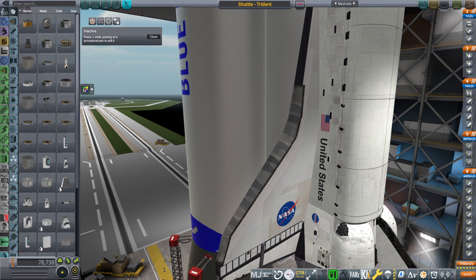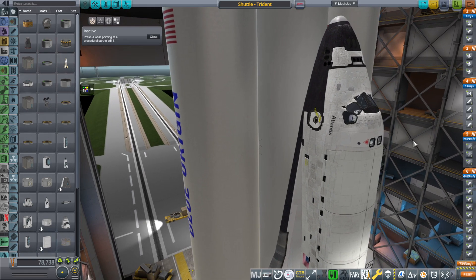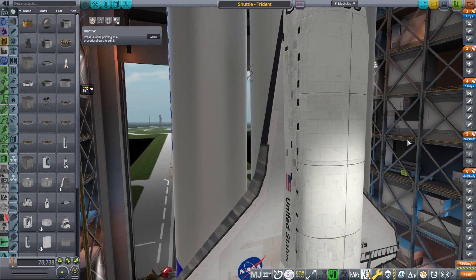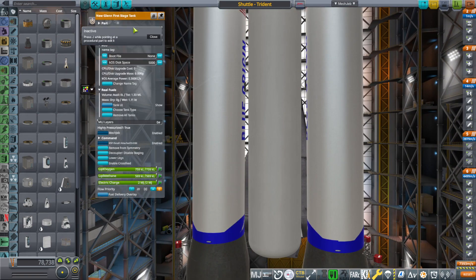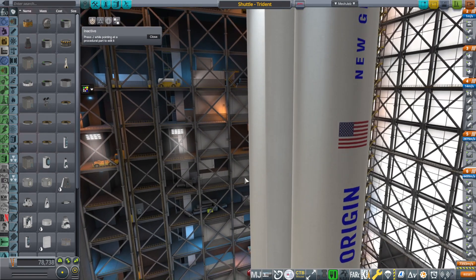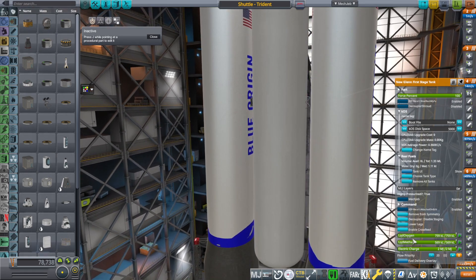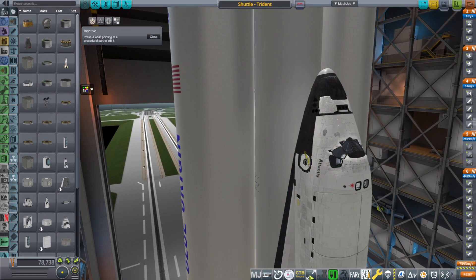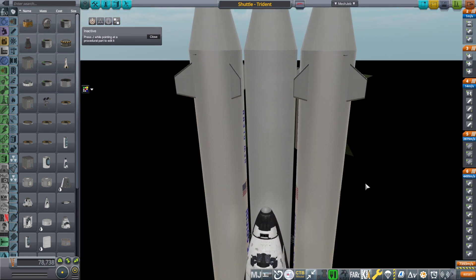Hello everyone and welcome back to Realism Overhaul in Kerbal Space Program 1.12, where I continue to contemplate the shuttle on the Trident rocket in an effort to give the shuttle better payload capacity. With this configuration it has a capacity of 70 tons to low Earth orbit, whereas normally the shuttle with its normal external tank and boosters gets about 25 tons. So having the Blue Origin New Glenn first stage as a booster on either side, and a similarly shaped tank in the center to feed the shuttle's main engines — I've called this the Trident rocket because we have three similar bodies.